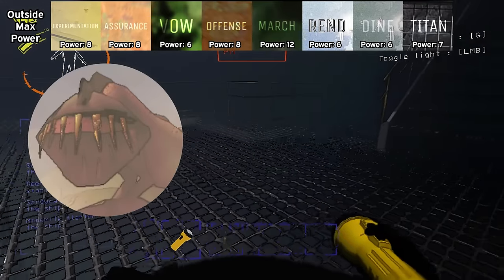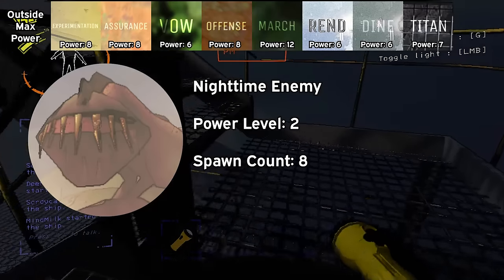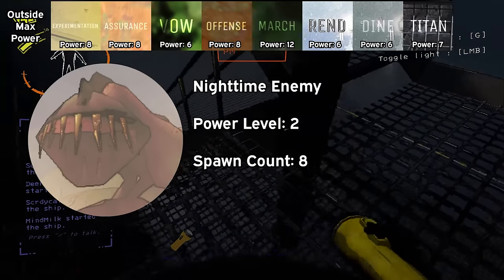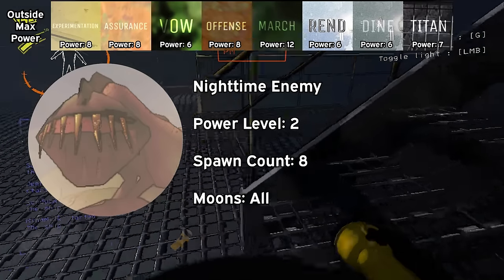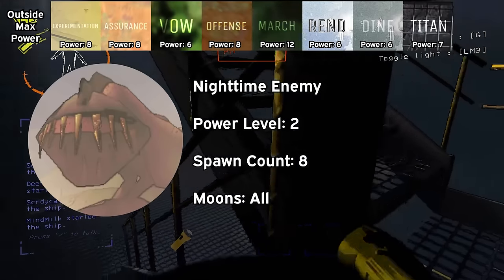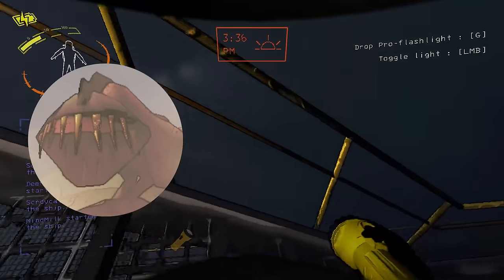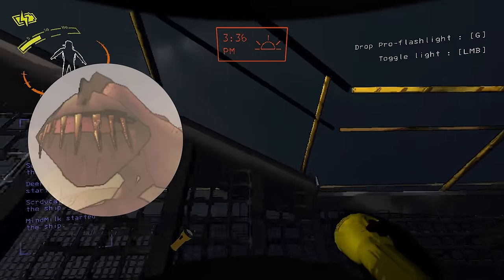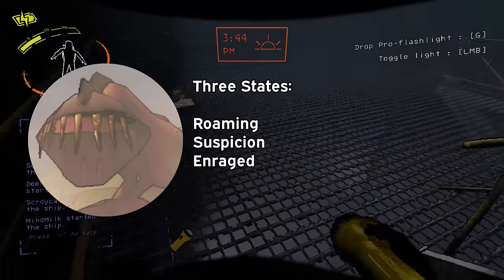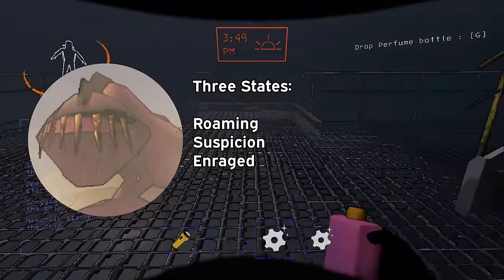Eyeless dogs are the first enemy you will likely run into at night, and they come in at a power level of 2. They have a maximum spawn count of 8, which is kind of a lot — it's like a goddamn animal shelter up on these moons. These are one of two outside enemies that could spawn on every map. The dogs are called eyeless dogs for a reason, as their entire mechanic is based around being able to hear sound. They operate off of the game's noise loudness mechanic, which gives every sound in the game a sound level. If all these sounds add up to a certain level, the dog will enter a suspicion mode, and if you are spotted, it will enter an enraged mode.